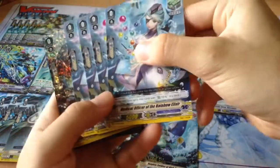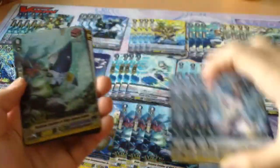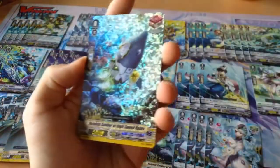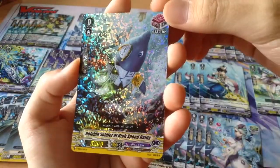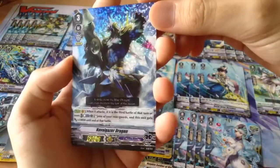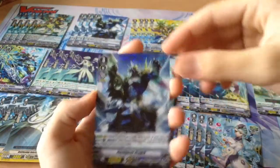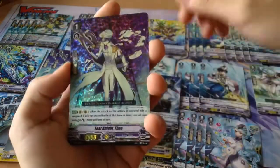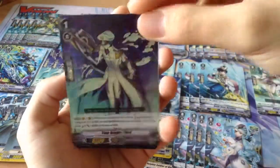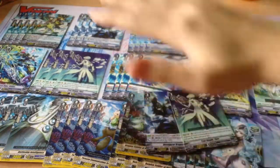Four heal triggers — Rainbow Elixir. And for the Triple Rare foiling cards, we get one Dolphin Soldier of High Speed Raids Triple Rare Front, Triple Rare Navergazer Dragon — very nice. And we get a Triple Rare Tear Knight Theo. Those are the three Triple Rare cards you get, apart from Elgos.